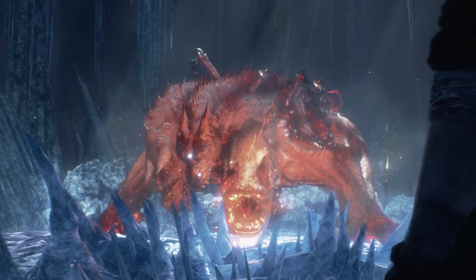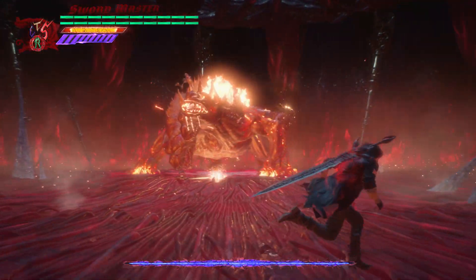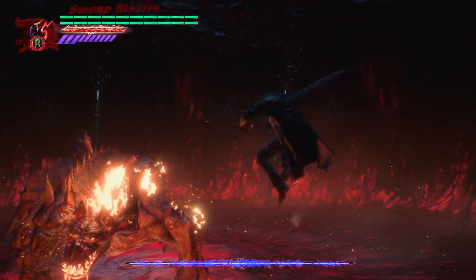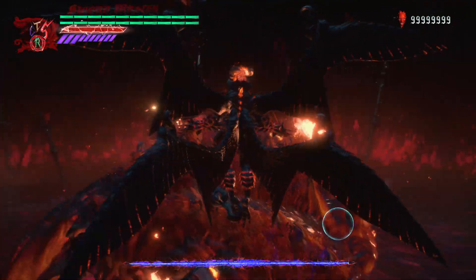Okay, so King Cerberus — his whole gimmick is that he has three elements: fire, ice, and lightning. Luckily he only uses one at a time, so he'll always start off using fire, then he'll switch to lightning, and then ice.